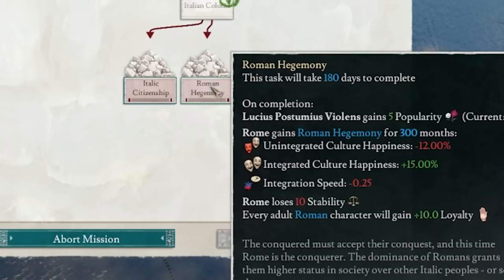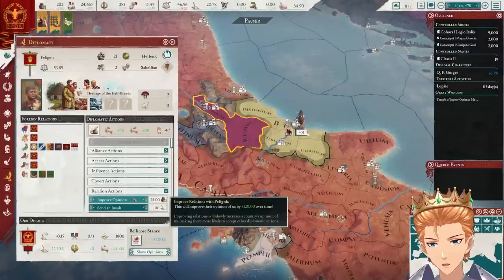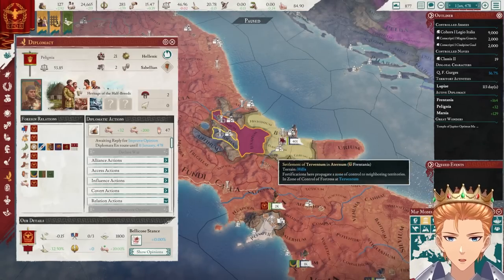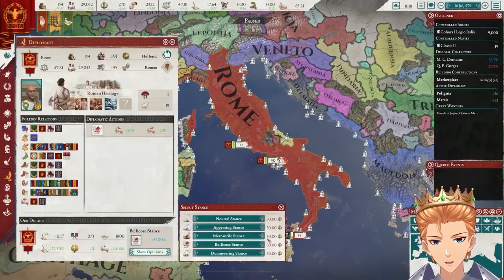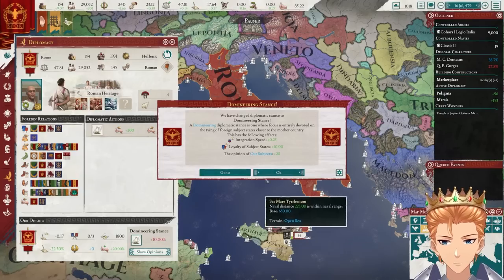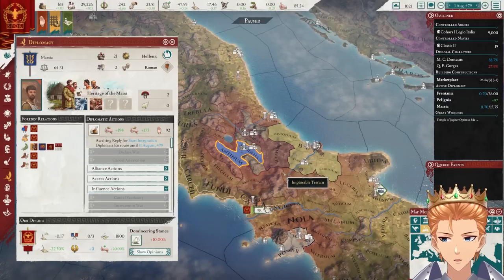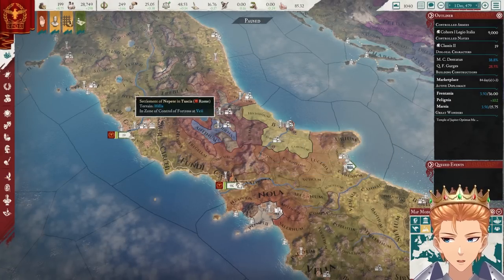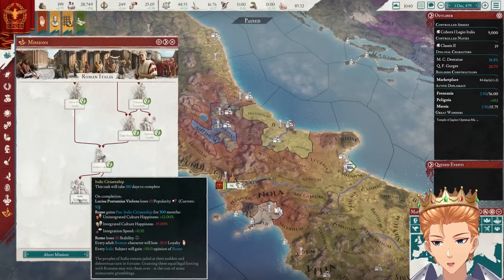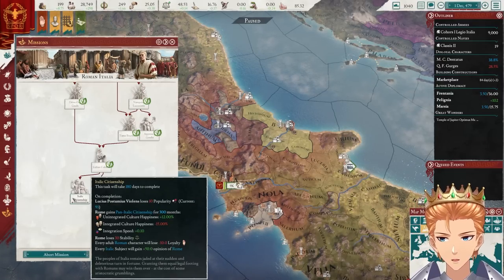Lose 30 stability for that? You have to be joking. Let's improve some opinions — maybe we can just integrate them. We could probably change our stance now. If we change it to domineering, we'll have increased subject opinion — that's a good idea. We'll integrate you, and we shall integrate you. The reason I'm doing it this way is because my subjects would take longer to integrate if I went with hegemony, but I'm not going to spend 30 stability on that.